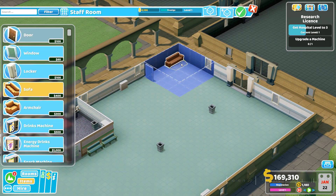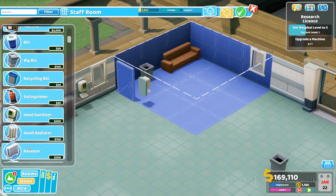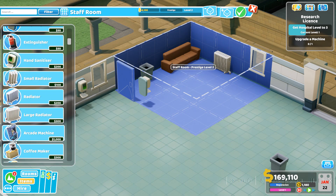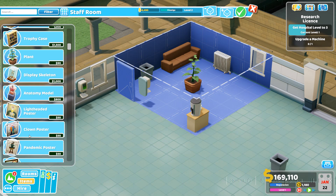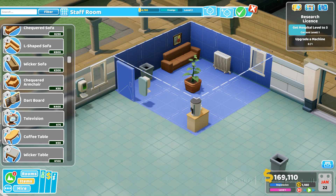I'm going for a 3x3 staff room with a couch. A big bin, hand sanitizer both inside and outside the room. A large radiator to keep the entire thing warm. A coffee maker because we're in cold climates in this game. One gold star award right here. Do we have any food items unlocked yet?